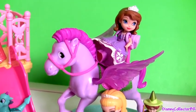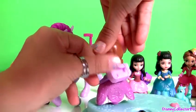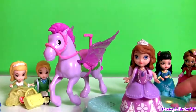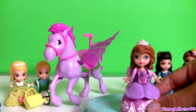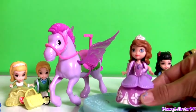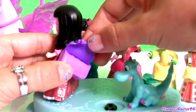Sofia comes with Minimus. She comes with a backpack — her backpack opens. Let's go upstairs and play with my toy castle. I love learning to be a princess. Let's get ready for school. Let's have a party. I love going to school. Princess Vivian has a purple backpack, and it also opens.